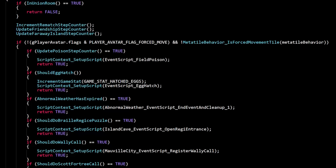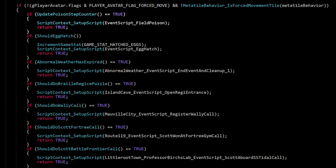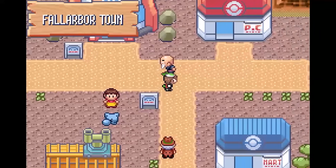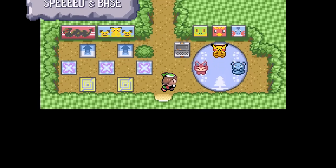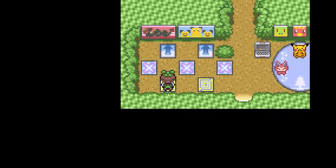Inside the game's code, there is a function which groups all events related to taking steps in the game. For instance, if your Pokémon is poisoned, this function will take care of making your Pokémon take damage every four steps. Fun fact by the way - did you know that if your Pokémon is poisoned, it will not take any damage inside the secret base? Personally I had no idea, but I just love these obscure mechanics.